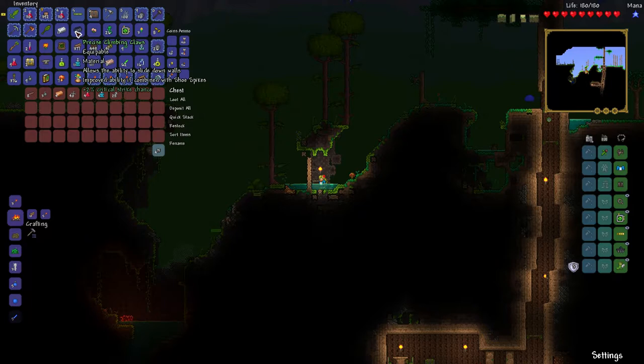If you want to have the climbing clause, keep looking inside chests found near the surface — wooden chests — and see if they have the climbing clause for you, so you can climb walls.